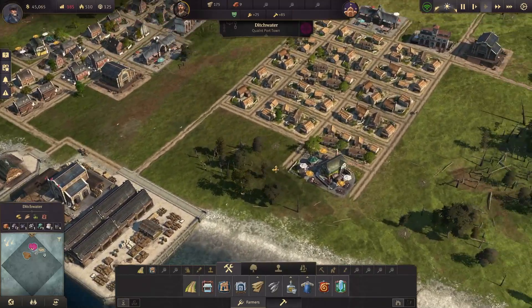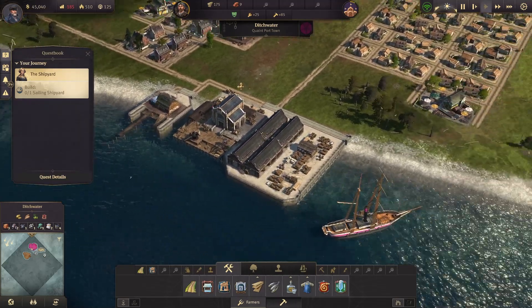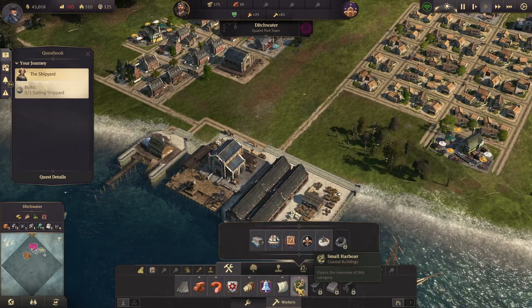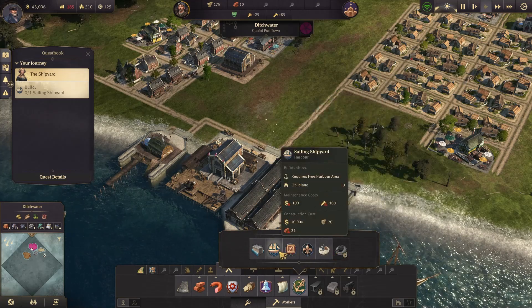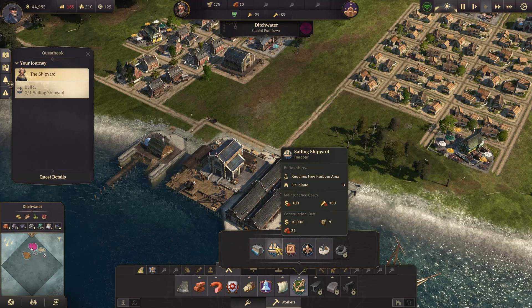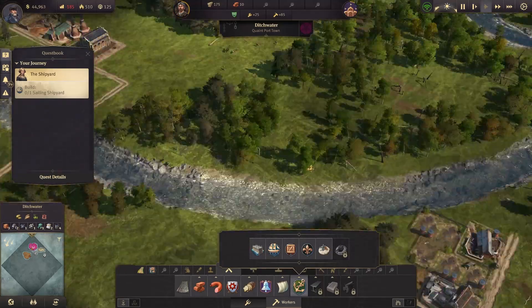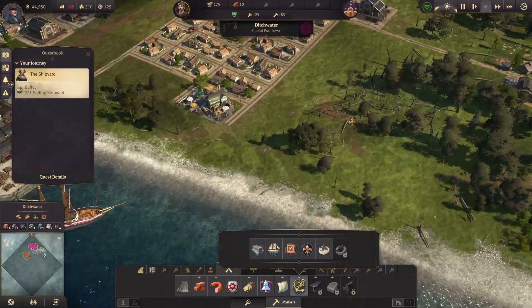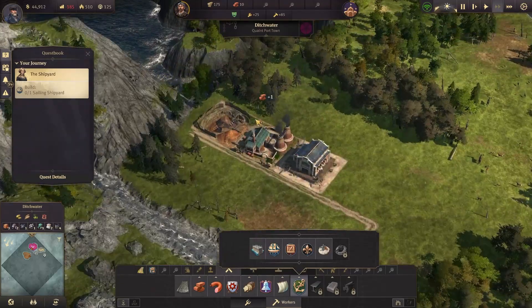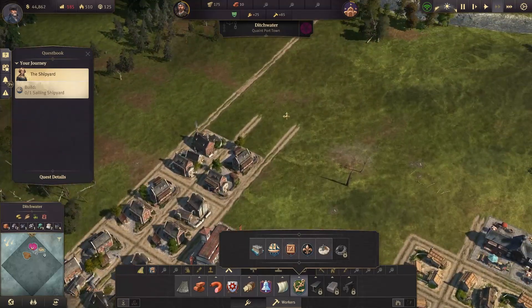I can't remember why we built the clay mine, but I think it's for the port. We need to build a shipyard, and to make a shipyard we need 25 clay — that costs a lot of money, like ten thousand dollars. I don't know why it's dollars in this game since we're set in like the British Empire.